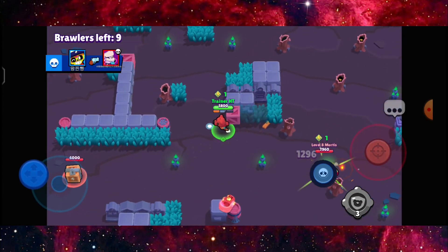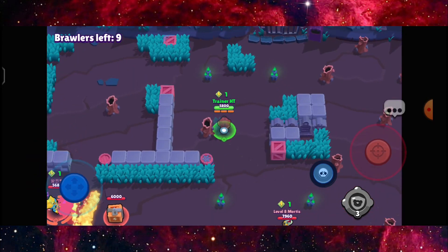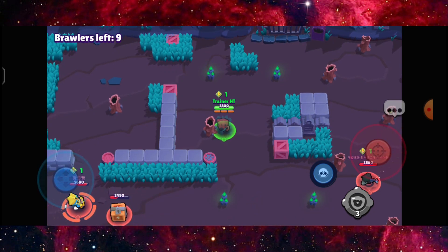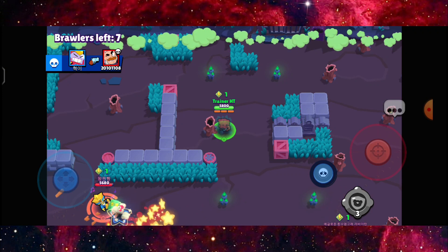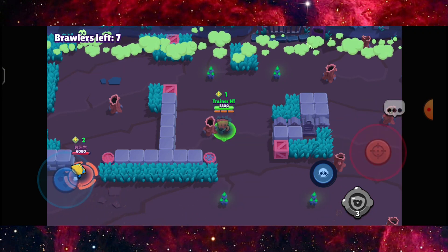Just try to stay calm. For Nita, normally I like to play passively — I like to hide in grass like this and to counter short range brawlers by shooting them while moving at the same time.